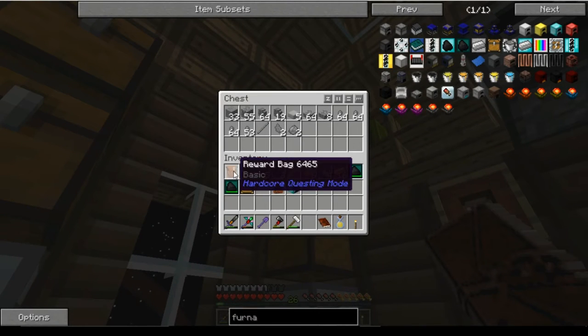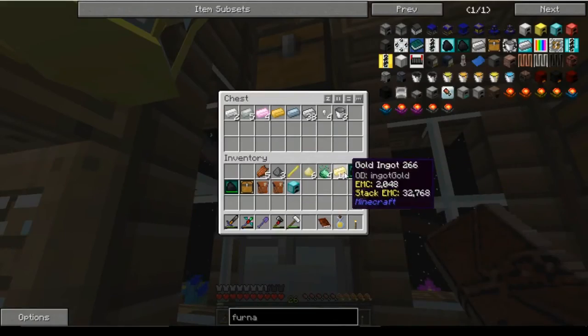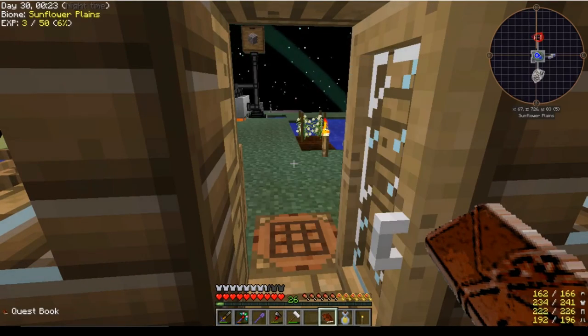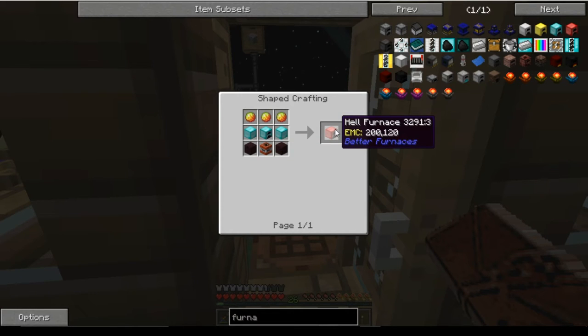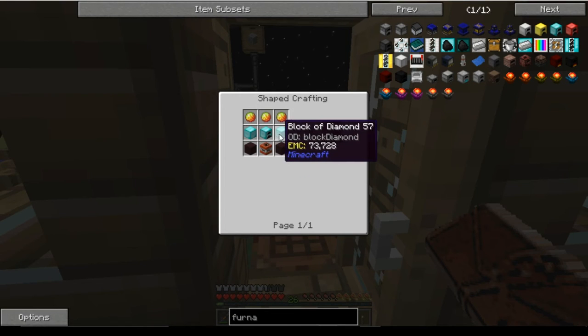We got a good reward bag and a basic reward bag. The next one is Hell Furnace — that's the real pricey one. We need TNT, Nether Brick, and Blocks of Diamond. We could definitely probably do that eventually, just not right now.